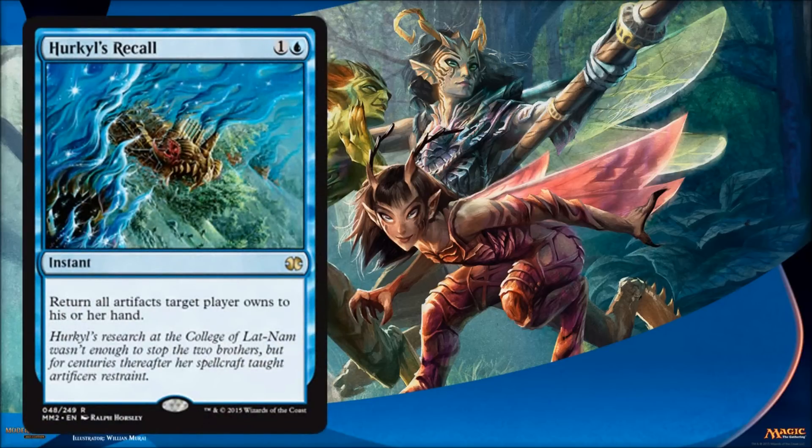Next card is Hurkyl's Recall. I was a little surprised to see this reprinted — I always think of it as an older Magic card, but it did get a reprinting in one of the early core sets so it's Modern-legal. In limited, unless I'm missing something, this seems to be maybe an artifact hosing card. In constructed or eternal formats, especially Legacy, this is a storm activation card where you return all your zero casting cost artifacts to your hand, play them again, and get your storm count up. Now there is no storm in this set — there was some in the original Modern Masters — so it's good to have the reprint, but it's a little bit niche in limited. Probably more likely just a sideboard card or a way to protect some of your artifacts.